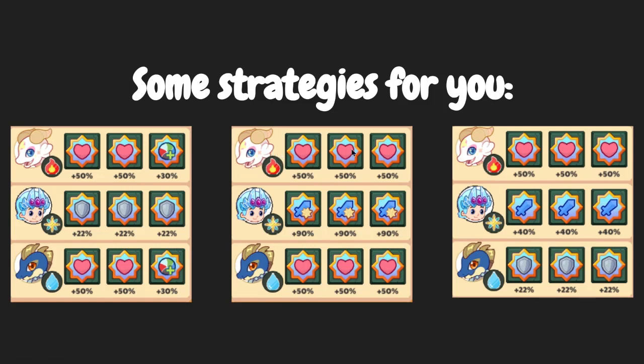This is the second strategy: tons of hearts for your pets, tons of hearts for the other pet, and for you, just critical hit damage. For this strategy, you need a lot of critical hit potions — you drink them and you'll be doing more than 10,000 damage.